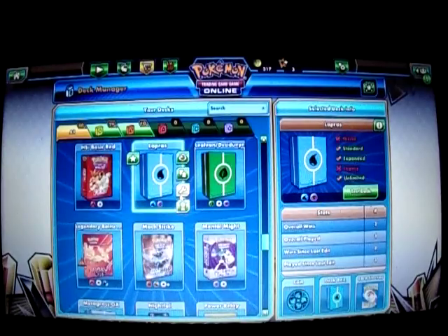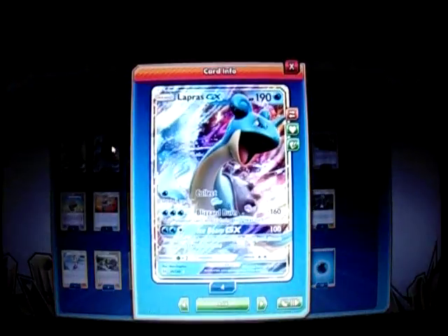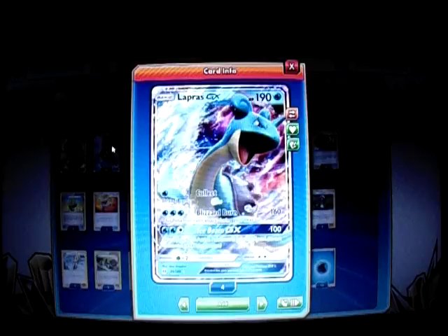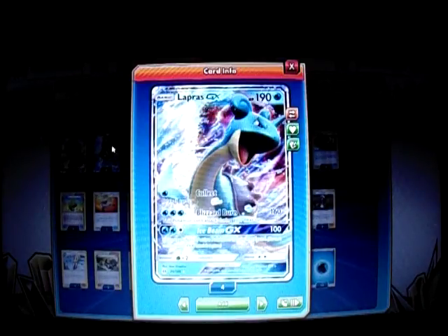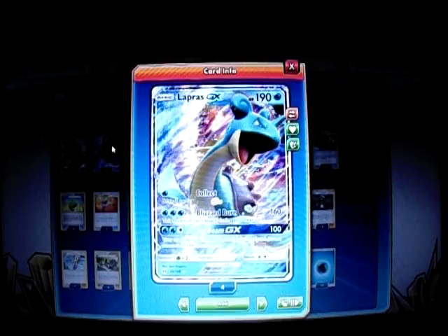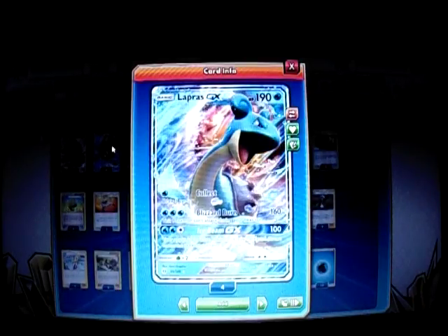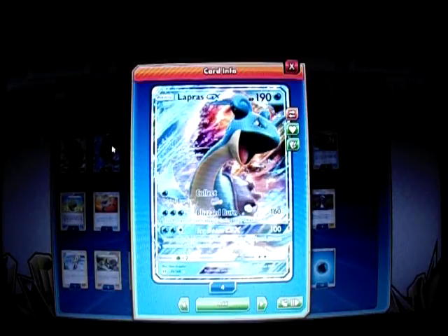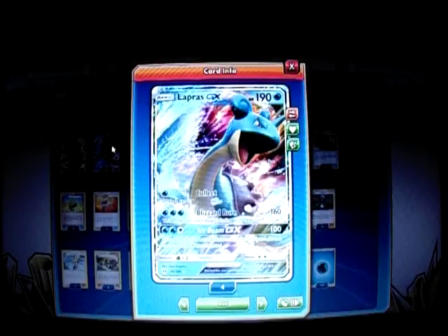Here's Lapras GX, the main attacker. He has 190 HP, a basic Pokemon water type. For the first attack, for one Water Energy, it's Collect — draw three cards. We can use that from time to time if we get stuck, but we're going to focus on the second attack. This is Blizzard Burn for three Water Energy — it does 160 damage, but you can't use that attack during your next turn. So you pretty much hit 190 with a Choice Band, or 210, to knock out most Stage 1 GXs like basic Buzzwole, Tapu Koko, or Espeon.